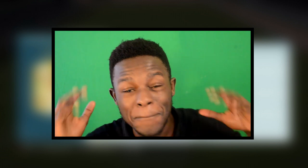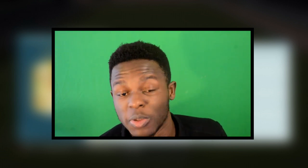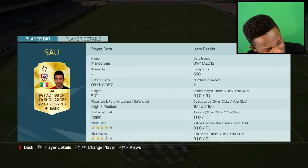Hey guys, welcome back to my channel. Today I'm going to be bringing you a video showing you the best cheap striker you could possibly use on FIFA 16. Before you guys start commenting, it's that guy — first, hear me out and let me show you what this guy can do. The guy is Marco Sal, as you can see on the screen. 94 pace, 83 dribbling, 4-star weak foot, 3-star skill moves, and he only cost me 650 coins.